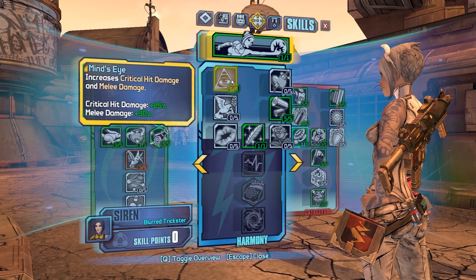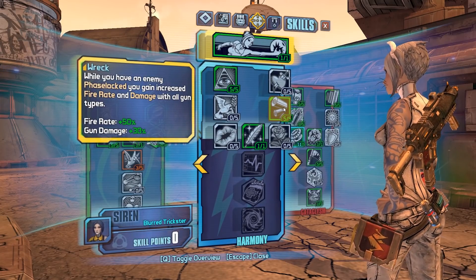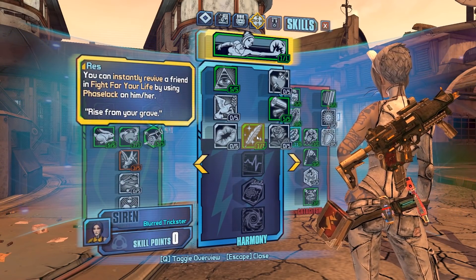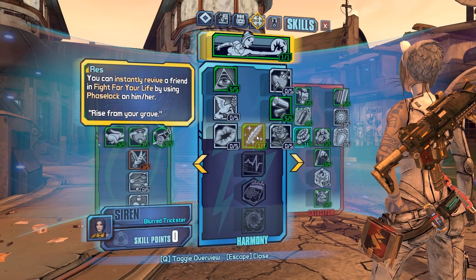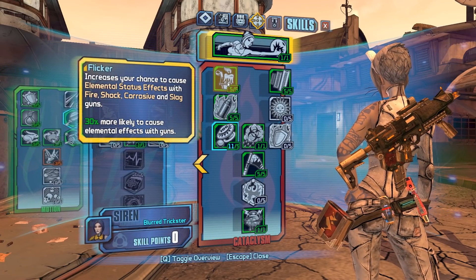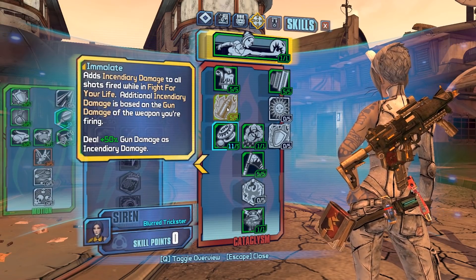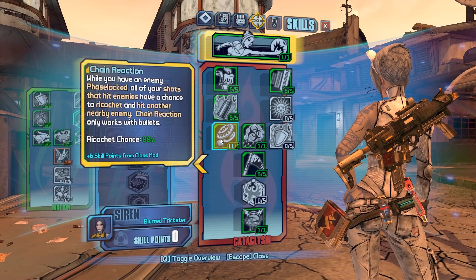Mine's High is good for critical hit damage. Wreck gives more rate of fire and gun damage when you have your enemy phaselock'd, which is extremely useful. I'm playing solo but this is a skill you should put one point into — it benefits everyone in co-op too, so you don't have to respec. Flicker is good for applying slag better. More Pep for more mag and reload speed. Elated for more damage and Fight For Your Life with fire weapons, so if you're using the Norfleet you'll get an easy second wind. Chain Reaction is kind of like the Bee in a way — you pick up an enemy, shoot them, and there's a chance the bullet ricochets to another target, duplicating the bullet and dealing a lot of damage.